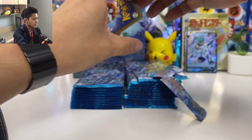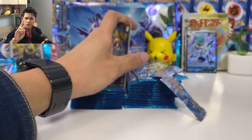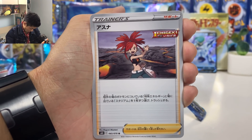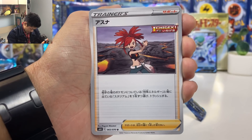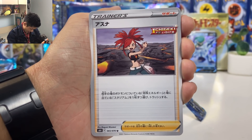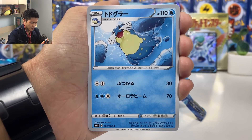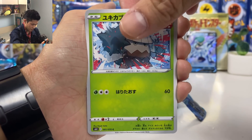Let's see how many VMAX you get in one box — usually just two VMAX. And we got Flannery, there's also a full art. Discard one special energy and stadium card. It's actually not bad, pretty useful as well.